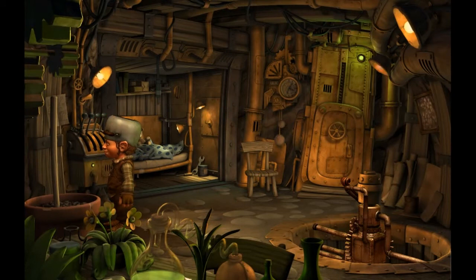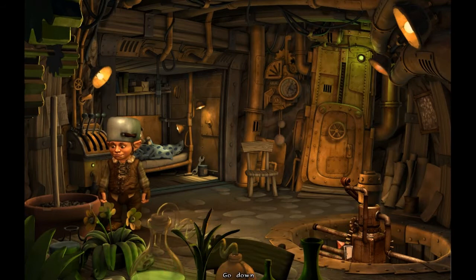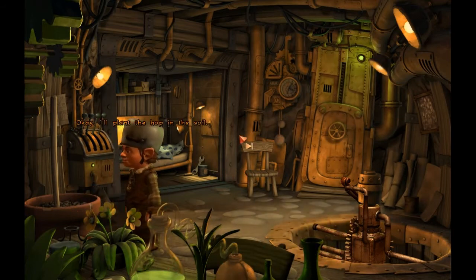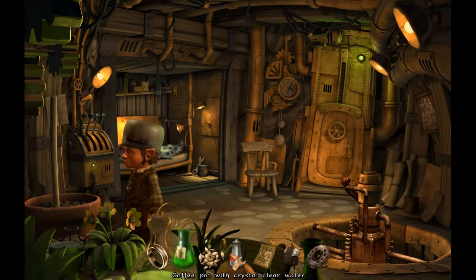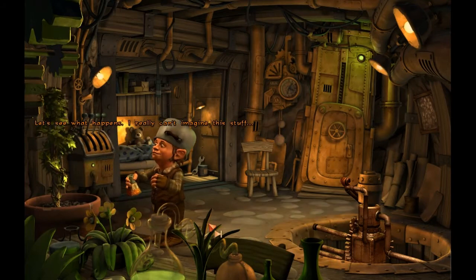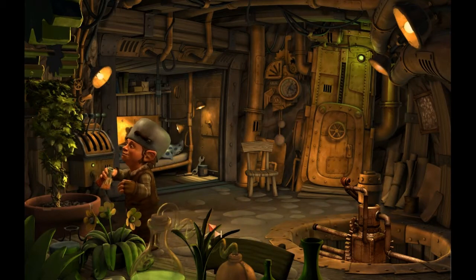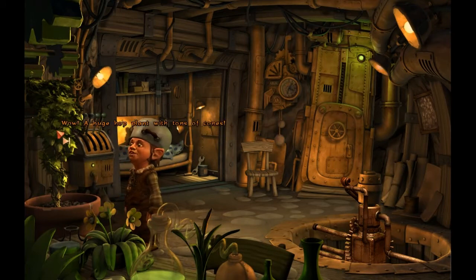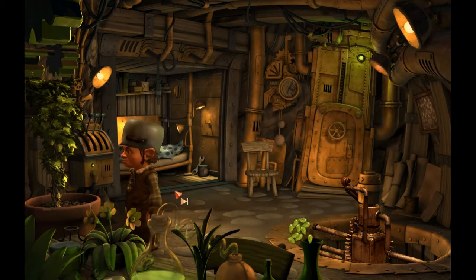This is an adventure game — very much an adventure game. Lots of babble, lots of puzzles. I like it. It's fun babble. I'll plant a hop in the soil. Bubble, bubble, bubble. Let's see what happens. I really can't imagine this stuff. Wow — good fertilizer, that. Wow. A huge hop plant with tons of corns — it grew fast. I've picked about ten corns. That should be enough for the dwarven ale.